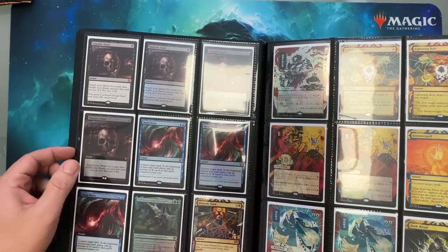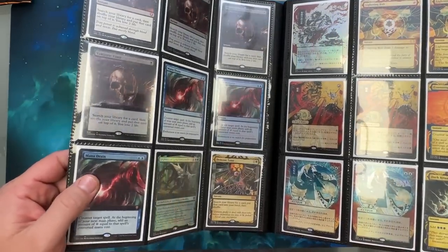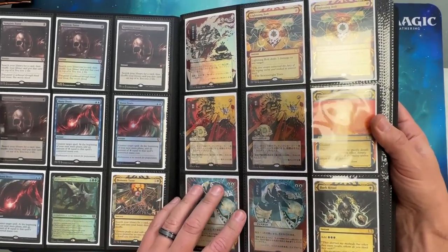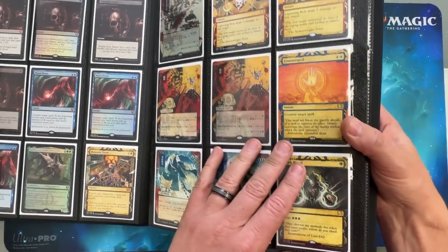Commander Legends cards. Mana Drain — is that the foil? No, I never pulled the foil extended art. I did pull the Phyrexian Vorinclex. Demonic Tutors are iconic cards, so I kept those. And this is a Counterspell, I'm pretty sure. Dark Ritual — that's rad.